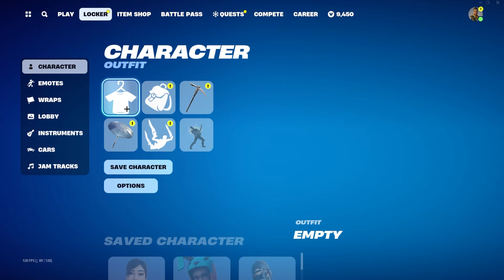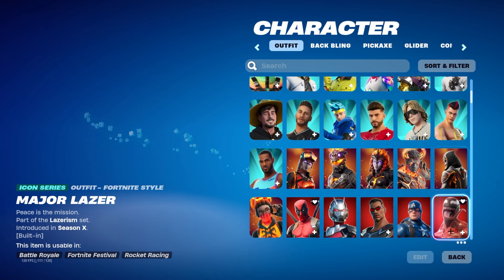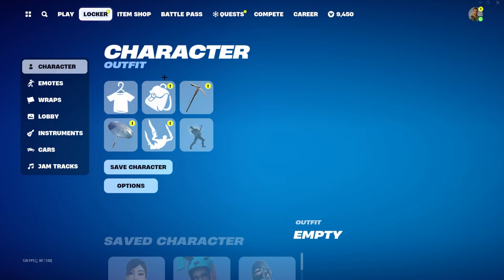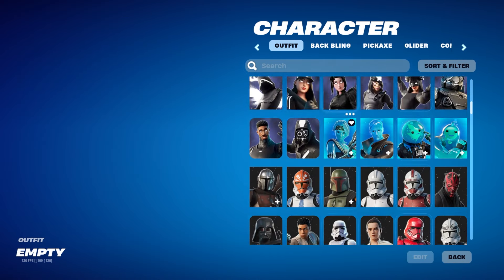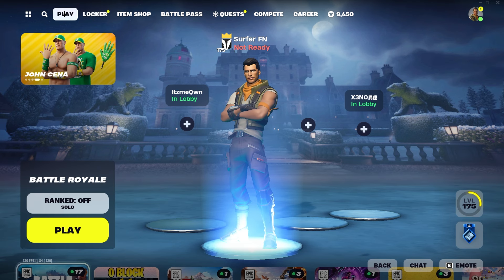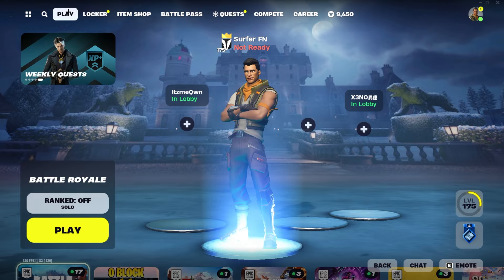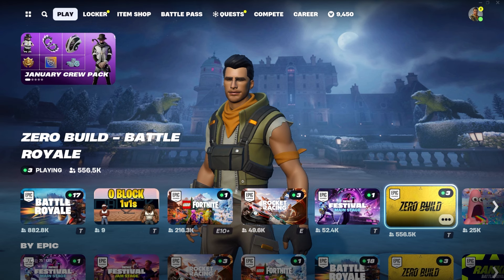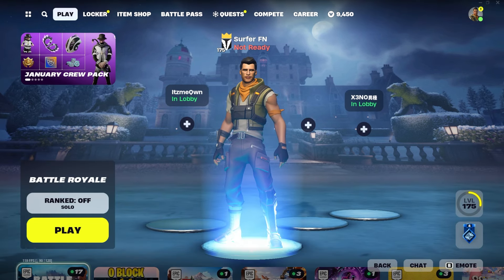Now you can expect the skins to be added to your account throughout the day. I recommend checking back every couple of hours to make sure the skins are getting added to your locker. You won't necessarily get a big pop-up on screen, but it is possible. If it doesn't work, you can try the glitch again to get more skins. That's going to be all for today — I hope you enjoyed this video.